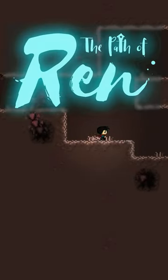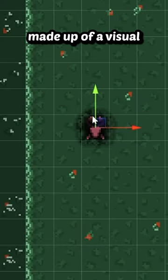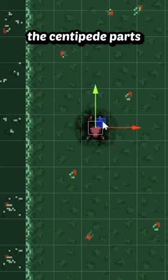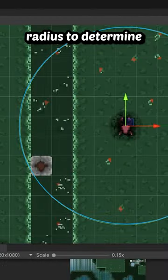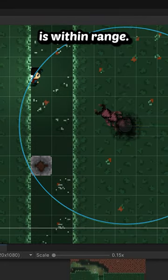Here's how these centipede-like creatures work in the Path of Run. The game object is made up of a visual for the hole they come out of, the centipede parts which consist of a head part and any number of body parts, and a detection radius to determine when the player is within range.